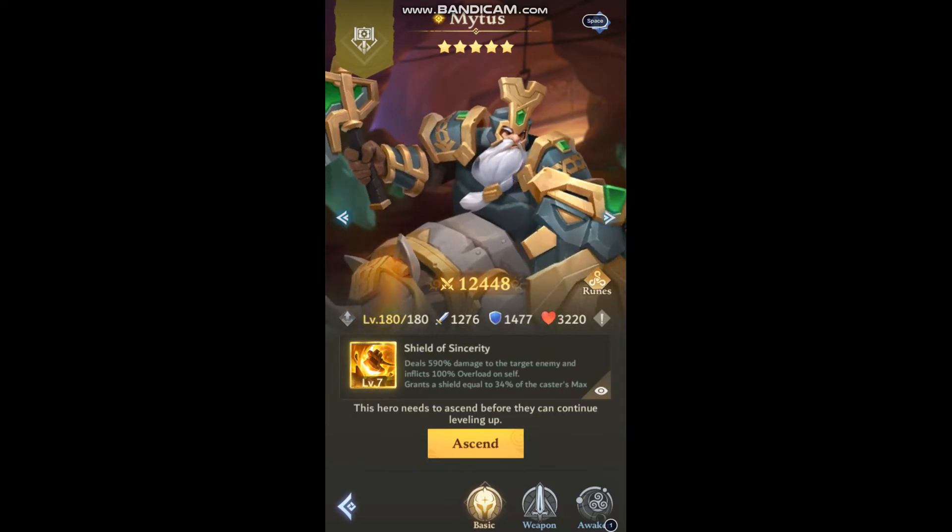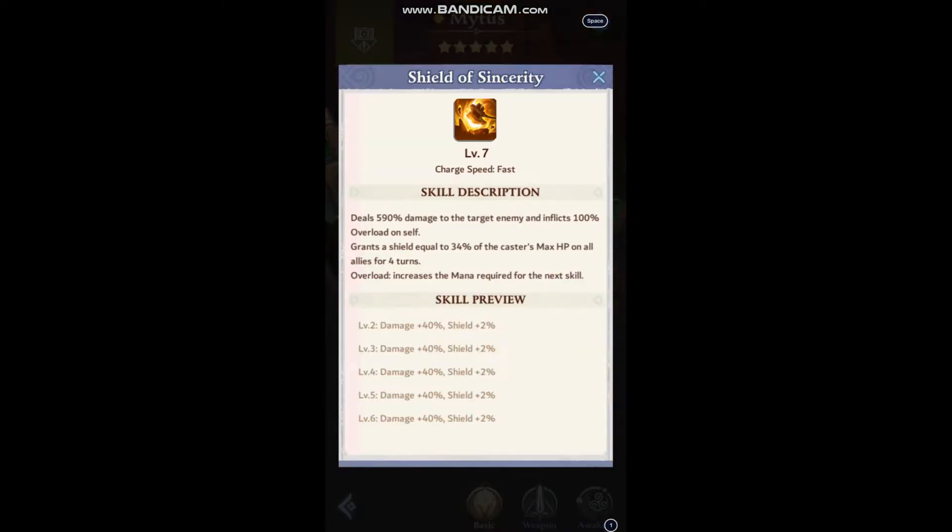Let's talk a little bit about his move. It is fast at first, deals 590% damage to the target enemy, and inflicts 100% overload on self. It also grants a shield equal to 34% of the caster's max HP on all allies for 4 turns. Overload increases the mana required for the next skill, which he inflicts on himself after every special.